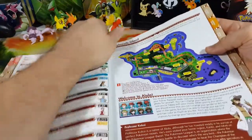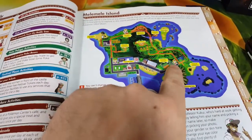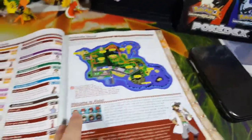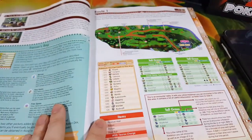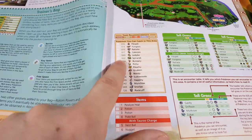For instance, let me zoom in right here. This shows you where there's a Pokemon Center, where Route 1 is, Route 2, and Route 3 — it shows you a lot of the things to do daily. Here's the section I wanted to show you: it tells you the Pokemon you can catch in this area, and it also has a check-off mark which I'll be checking off as I get them.